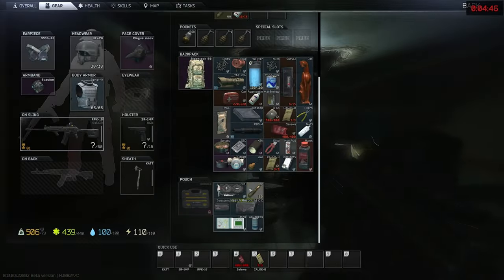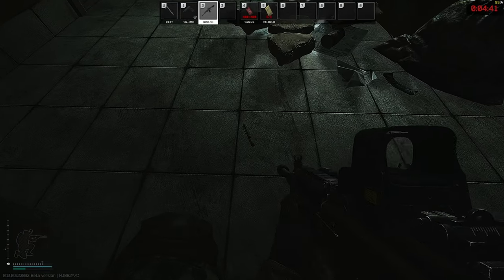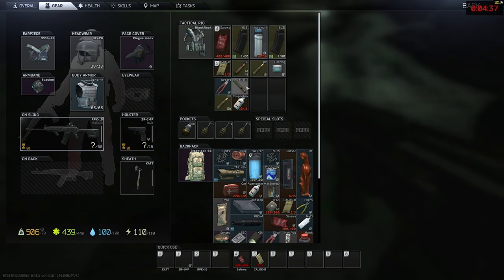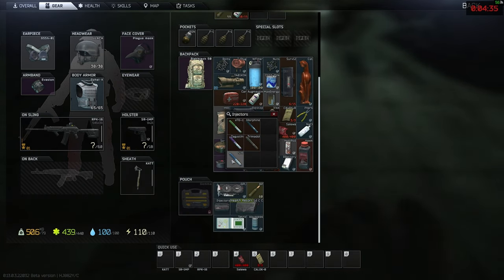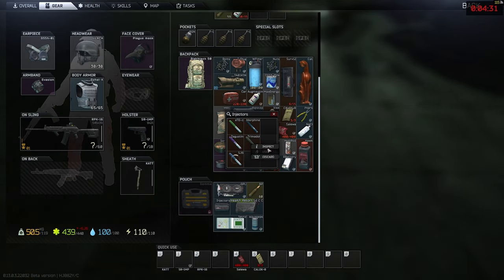If you get too heavy, I recommend getting an injector case. You can pop a Mule — which I just discarded — pop SJ6, pop Trimadol.